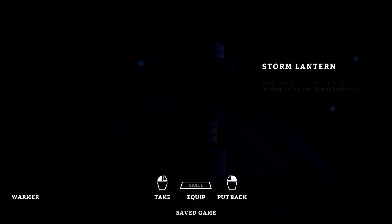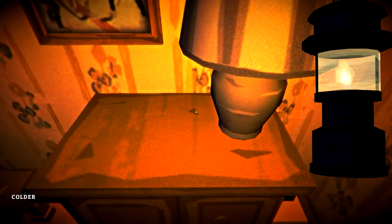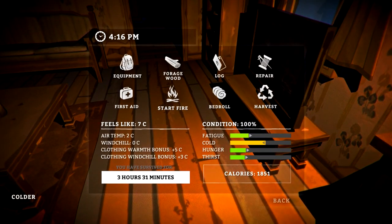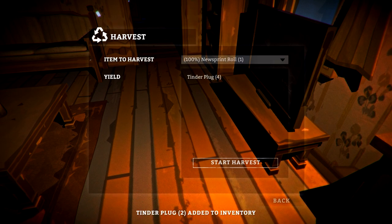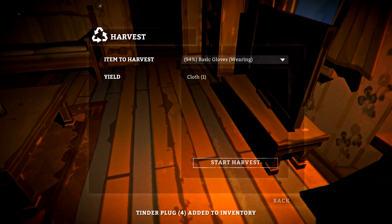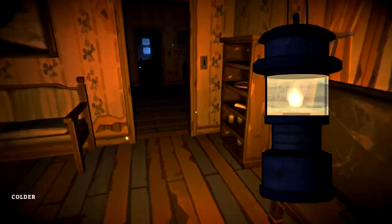Oh this is a nice cabin, I could use this. Got a lantern — let's light it up. There we go. Oh look at this — salty crackers. It would be cool if you had to find pots and pans to make stuff. That'll come in handy. Let's harvest from those — get some tinder plugs. I've straight up wasted stuff before by forgetting to harvest. I like how the sound of the lantern got louder right there.